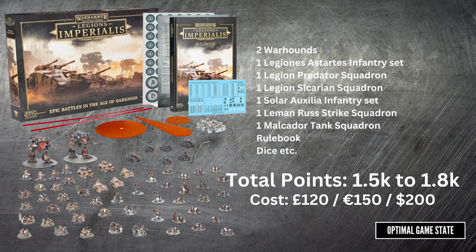So in this case, £120, €150, or $200. Based on the pricing, it looks like you're basically paying for all of the units in the front and those two Warhounds, and all the tokens, rulebook, dice, and extra stuff - you're basically getting that for free. So it's a pretty good deal.